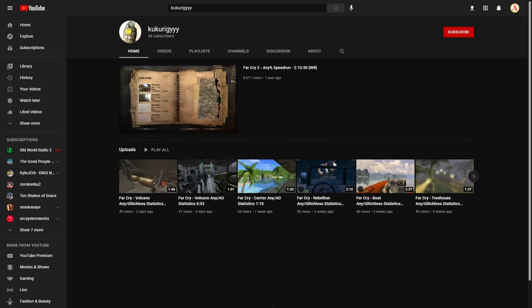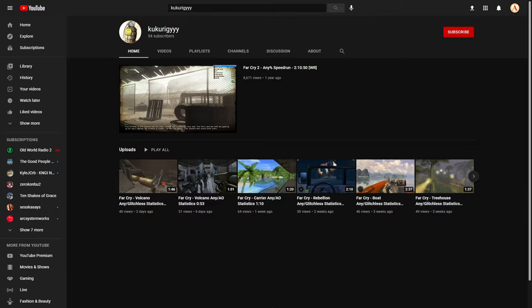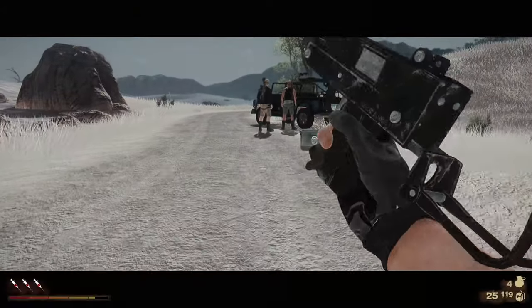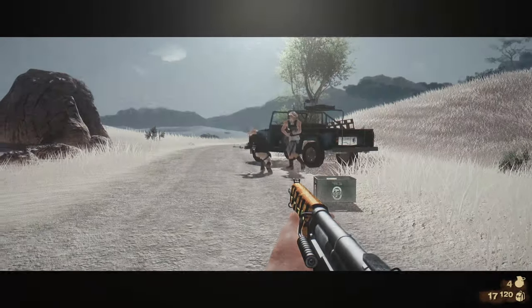I discovered Kukurigi's channel sometime in 2021, and some of their videos have been really eye-opening to me as a Far Cry 2 fan. The most interesting discovery was that the MAC-10 essentially functions like a silent weapon — if you shoot it into the air while no one's looking at you and there are guards nearby, those guards won't notice.